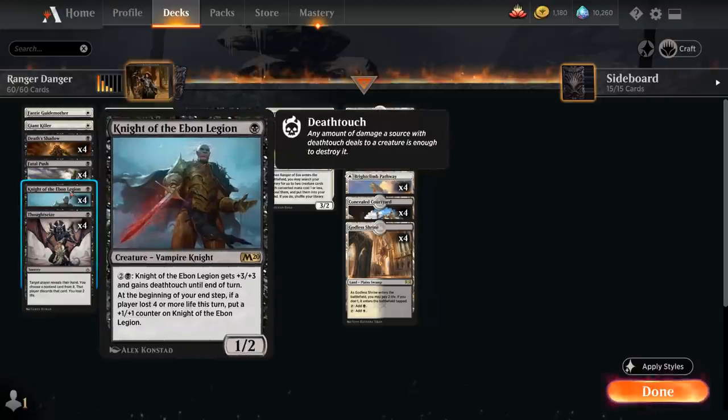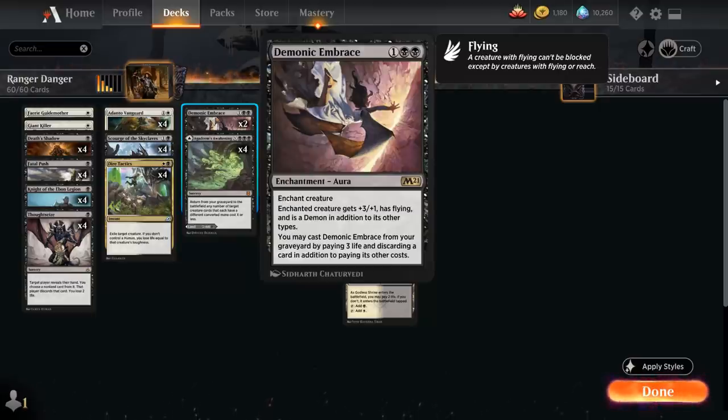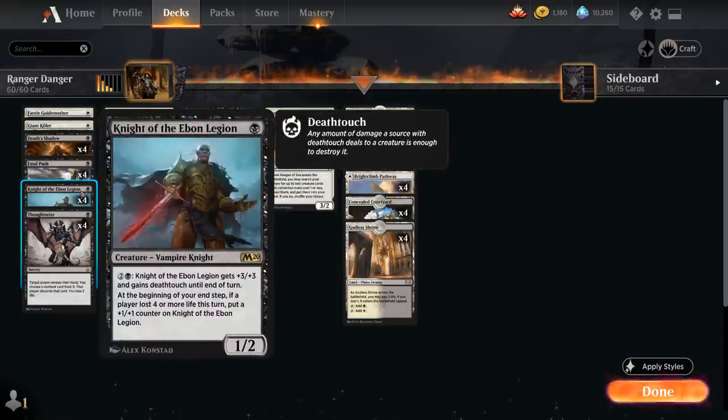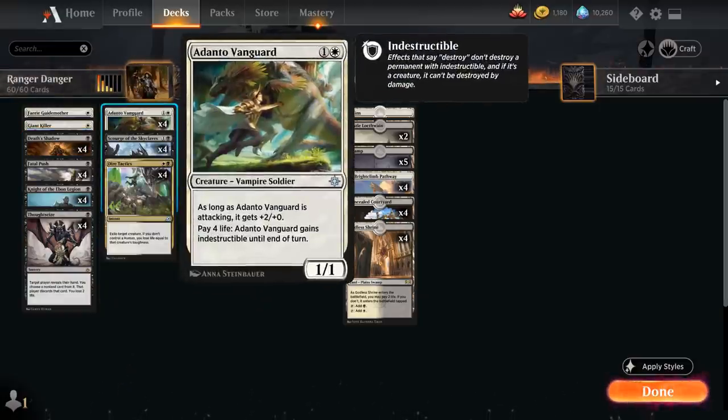We also have the full playset of Knight of the Ebon Legion, which is just a powerful 1-drop by itself — a 1/2 that can keep accumulating +1/+1 counters over time, and for 2 and a black we can also pump and give Deathtouch until end of turn. All these creatures combine quite nicely with Demonic Embrace, which we can put on a card like Knight of the Ebon Legion to give it +3/+1 and flying, also turns it into a demon, so if Knight of the Ebon Legion attacks as a 4-powered creature it can enable its own ability to get a +1 counter end of turn. Also great with Death's Shadow to fly over and give more evasion.